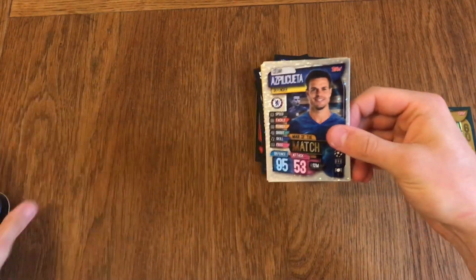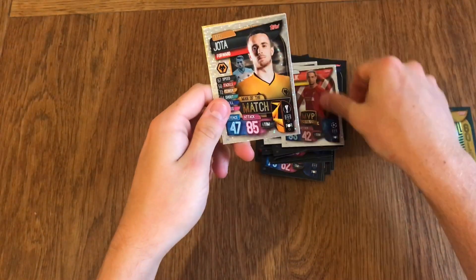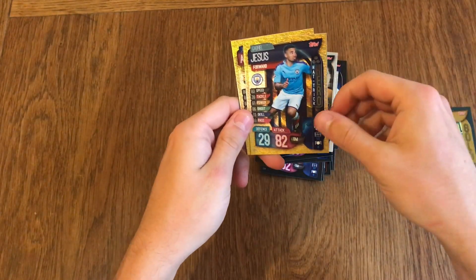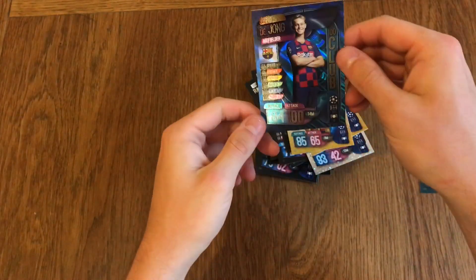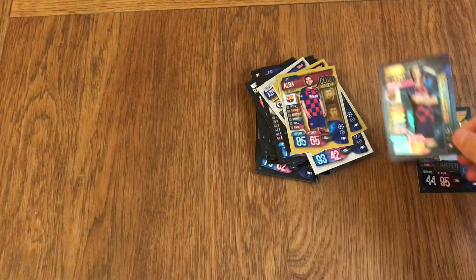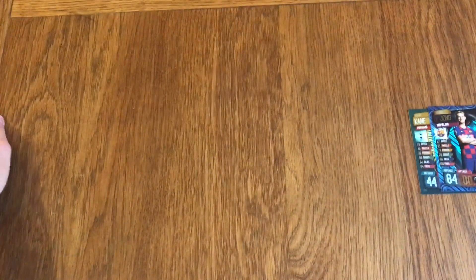We've got Azpilicueta as the Man of the Match for Chelsea, Van Dijk MVP, an Oita Man of the Match - we've got two of the gold ones: Jesus being the hat-trick hero for City and Jordi Alba being the club legend. And we get a 100 Club De Jong for Barcelona, one of their new signings. So it's been a very lucky mini tin with the gold Harry Kane and a 100 Club De Jong. Not too bad at all.